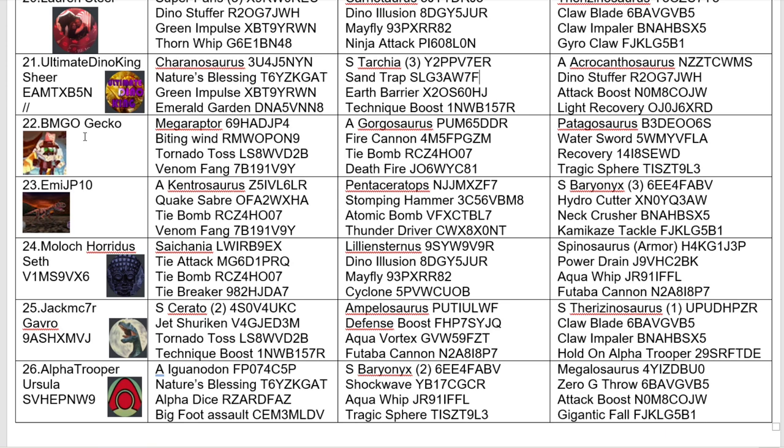Next up we have — I'm just going to say Gecko — and they have a Megaraptor, because they're a poser. Alpha Gorgosaurus with Deathfire — could be interesting to see. And Apatacosaurus. I quite like this team actually. Apatacosaurus has a decent rock crit so that Water Sword will pack a punch. High technique, so the recovery will do well. And this Alpha Gorgo with Fire Cannon and Tie Bomb — I like this guy's moveset. It's very, very good. Could be one to watch.